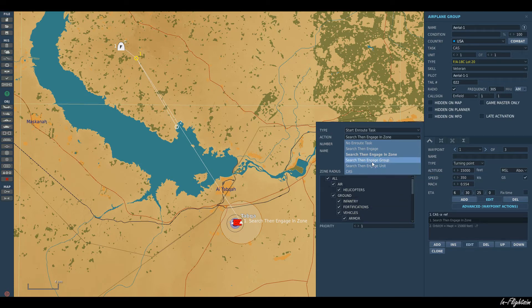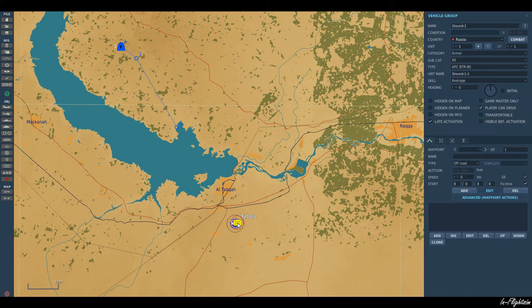You can also set up 'Search Then Engage Group,' where you want him to engage a specific group — for example, a convoy. Or you can set up 'Engage a Specific Unit,' which could be just one vehicle in a convoy or any other unit. At the bottom, you have 'CAS Engage Enemy Ground Forces,' which will target any enemy ground forces he can detect.